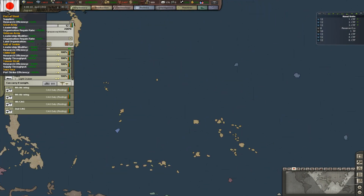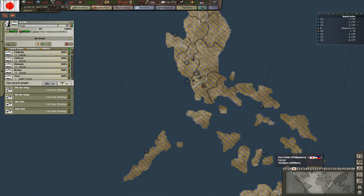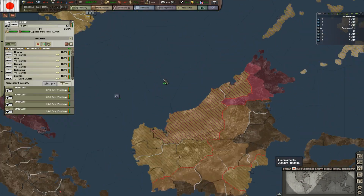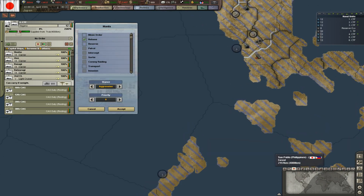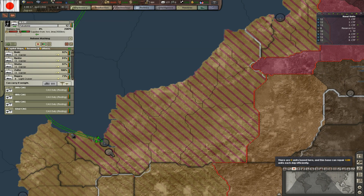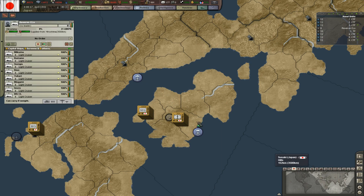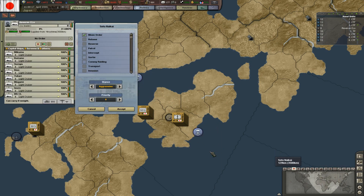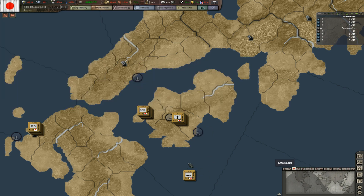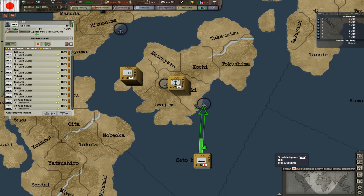The fourth one we can send to the Philippines, fifth and sixth ones also to the Philippines. Actually the sixth one we can send to Kuching — then we can use all our transports to assist. We can use those reserve cruisers to help defend our transports, which should be a decent way to defend them right now.